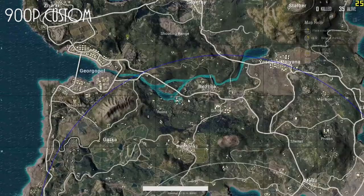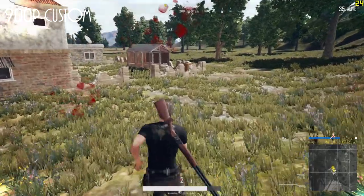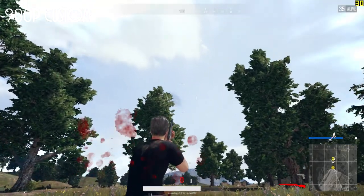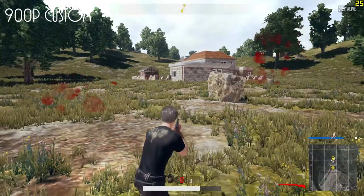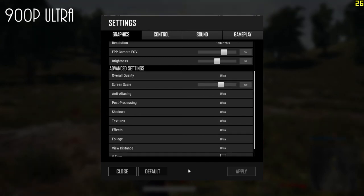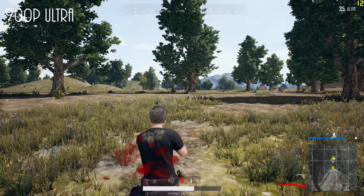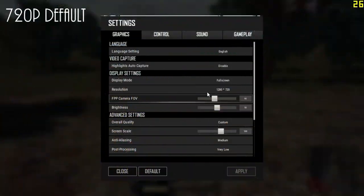We're obviously in the zone right now, so I don't know if that affects performance, but you kind of want it to be as bad as you can. I just switch over to ultra on 900p just to show you the best and worst — obviously not playable.